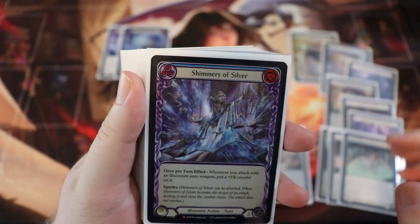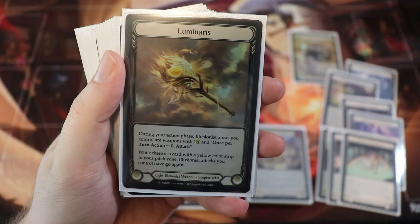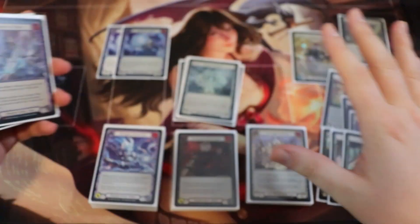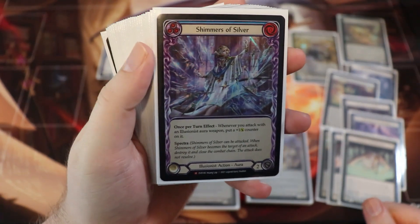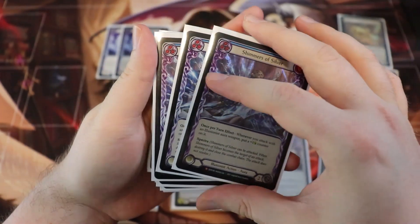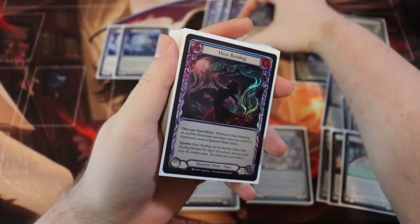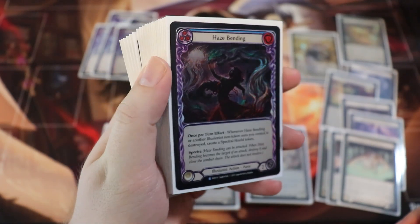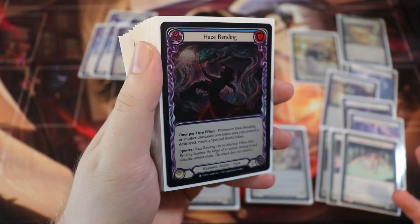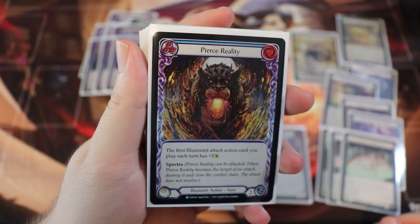Your opponent is basically going to have to attack our auras to clear them out. Shimmers of Silver puts plus-one counters on all our auras we can attack with — because of Luminaris, all our illusionist auras are weapons during our action phase, so anytime we attack with them they get a counter. It's usually good to spread the love, especially on the spectra auras, so your opponent can't just focus one. Next, Haze Bending: once per turn, whenever Haze Bending or another illusionist token aura you control is destroyed, create a spectral shield — a great insurance policy.